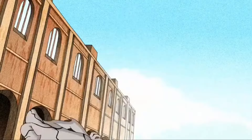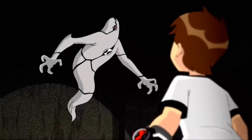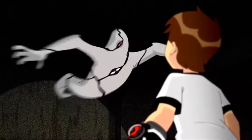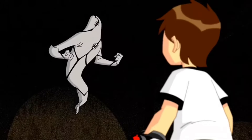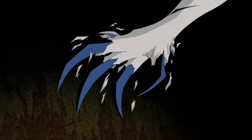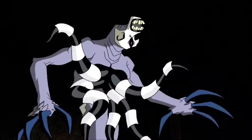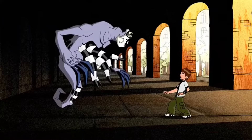At number 6, I place Ghostfreak — Ben's eerie, phantom-like alien with the ability to phase through walls, turn invisible, and even possess others. Ghostfreak has a frightening range of powers that make him perfect for stealth missions, but his unpredictable nature and eventual villainous turn in the series add a layer of mistrust around him. His rebellious side ultimately shows the risk of using this form, making him one of Ben's riskiest options despite his incredible abilities.